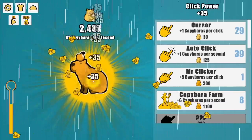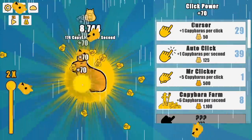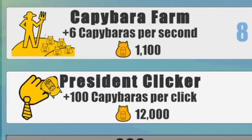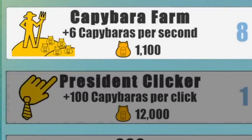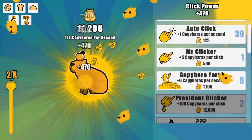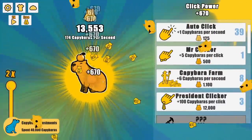If I just farm my times two for a second, I can unlock sunny weather — I guess that makes sense after the rain. Where I can buy President Clicker: 100 capybaras per click. Wow, this is really adding up. Buy it again, thank you. And then again. This is actually kind of dangerous.